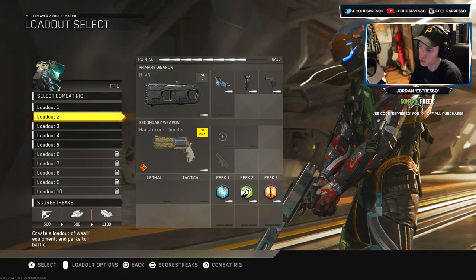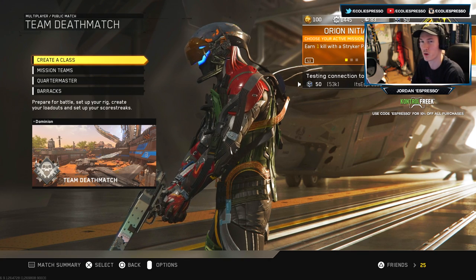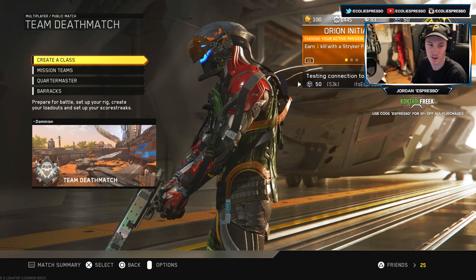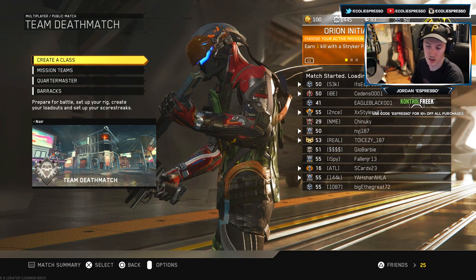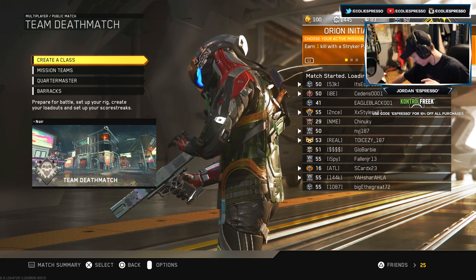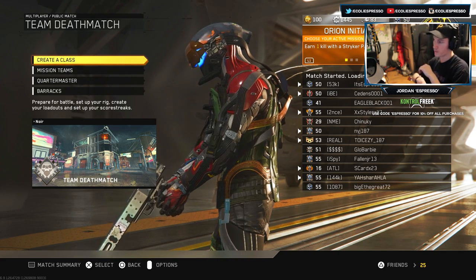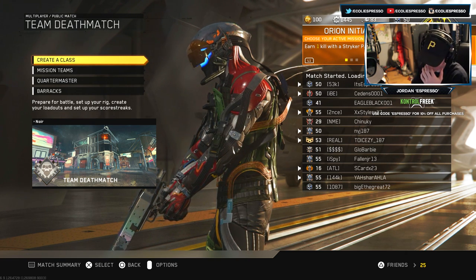We got three kills left with the Hailstorm, and then we get to unlock the UDM. We'll do a match or two with that as well, to just throw everything up and mix it all in there. I probably should have gotten a drink — I have no water, nothing. My mini fridge is empty. We're finishing this up on Noir, and that is actually a fantastic map — I had a ton of fun with it.